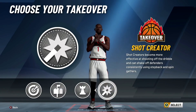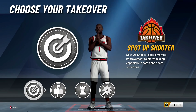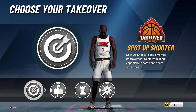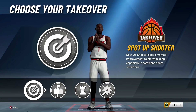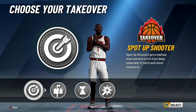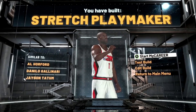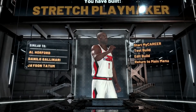For the takeover, some people do the playmaking takeover, but it's not as good as the sharp takeover. Sharp takeover means you're going to create more space, and with the badges we're going to have, you'll crack ankles left and right. The playmaking takeover really only boosts ball handling, whereas the sharp takeover is going to let me bomb threes from half court - very similar to a 2K15, 2K16, or even 2K19 stretch demigod. They gave me Al Horford, Danilo Gallinari, and Jason Tatum as player comparisons - interesting, I don't think that's very accurate, but let's look at the badges.